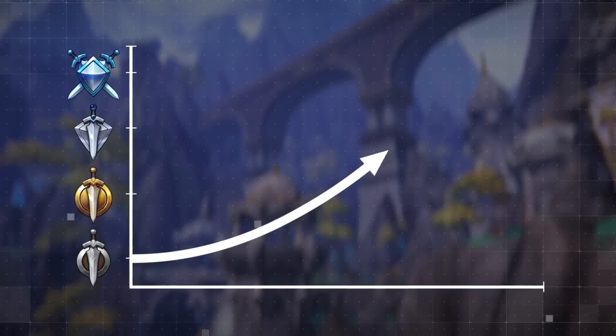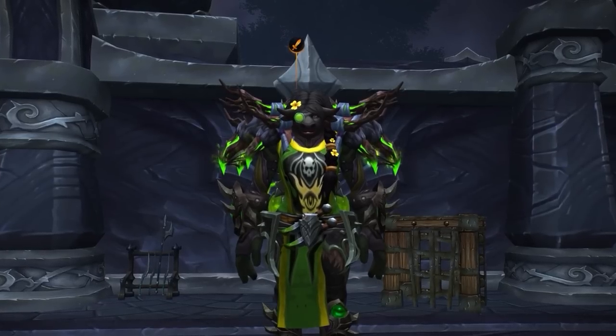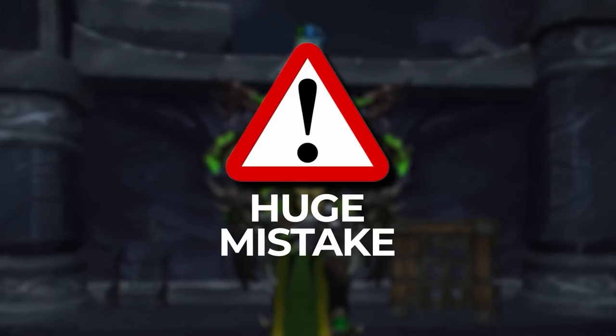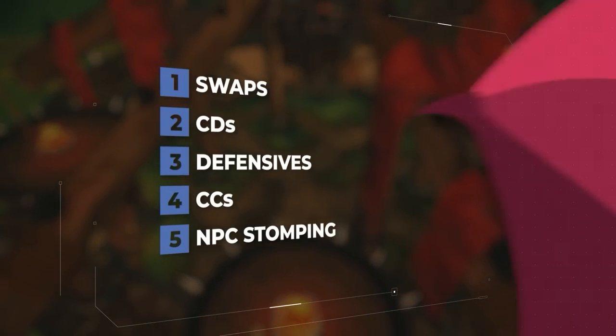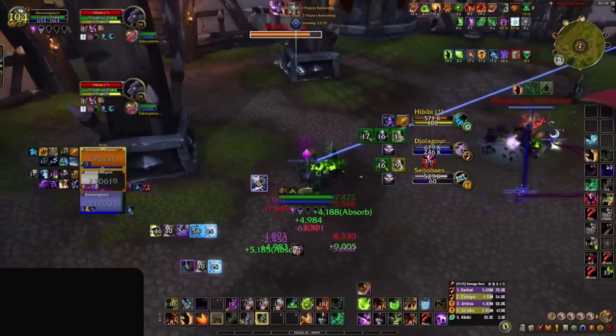There is currently one hidden mechanic that is boosting win rates of the highest ranked players in solo shuffle. That mechanic? The new ping system added last patch. If you aren't using it in your macros, you're making a huge mistake. In this video, we're diving deep into the 5 best ways to make the most out of the ping system in solo shuffle, plus a hidden gem trick for 3v3 arenas that you won't want to miss.